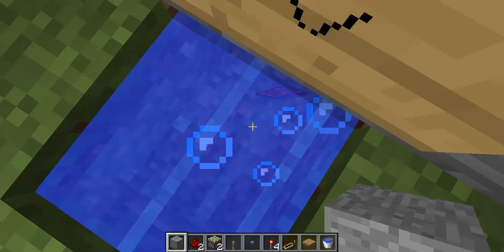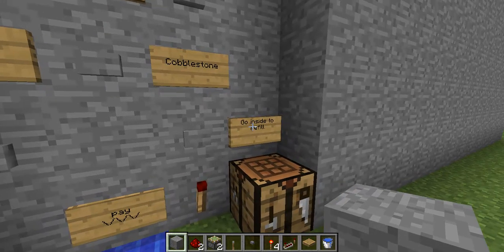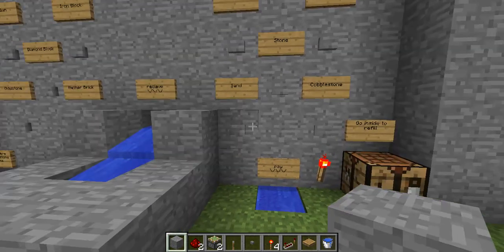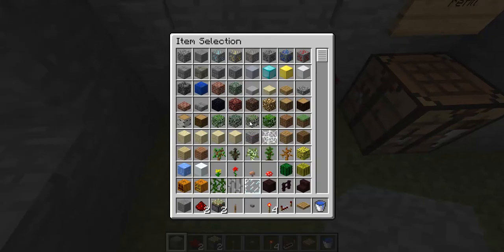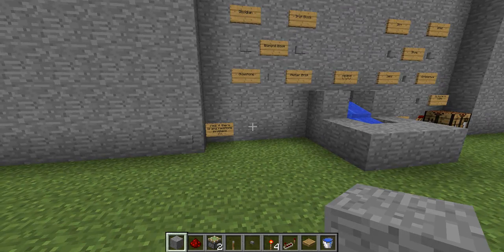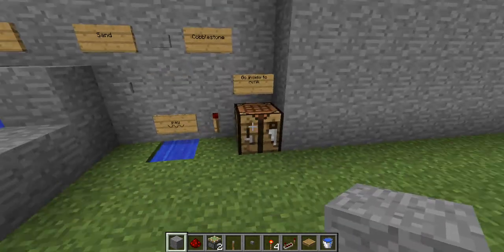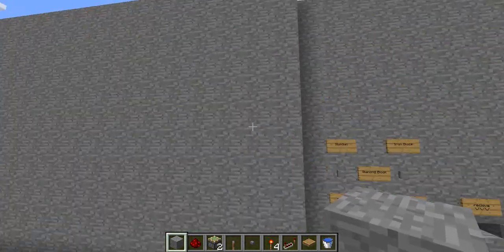If you pay, that light turns on and you can buy something — but you can't buy anything else. And this button does not go with that sign, just believe me. When you pay and then hit that button, it will shut the light off, because it is fixing all the redstone — pretty much reverting it back to normal.